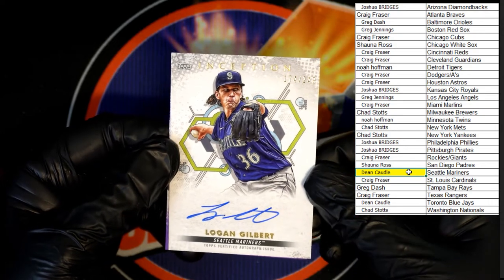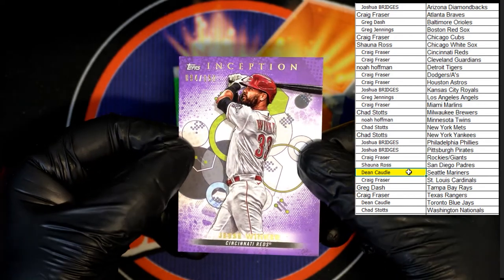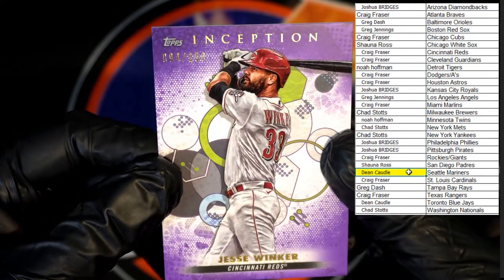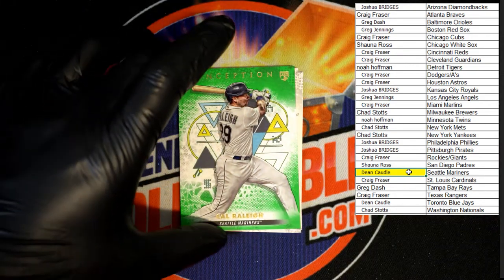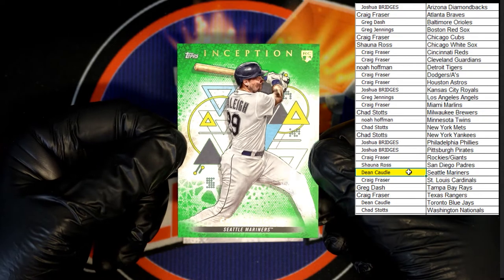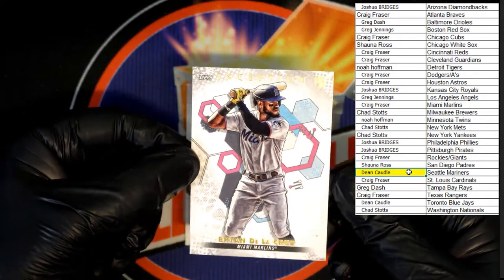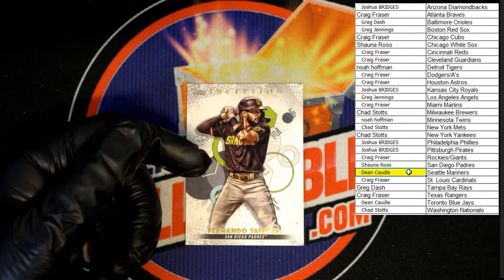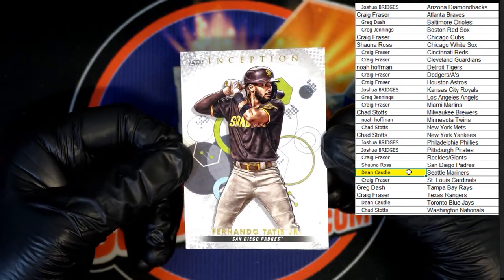Very nice — 174 of 249. Behind that, Jesse Winker numbered 94 of 150 — good thing I got the zoom on. Behind that, Cal Raleigh for the Mariners, also going to Dean C. The green looks great with the gold foil. Up behind that, Brian De La Cruz for the Marlins, going to Craig F. And San Diego Padres big star Fernando Tatis Jr. — that will be going to Shauna R.